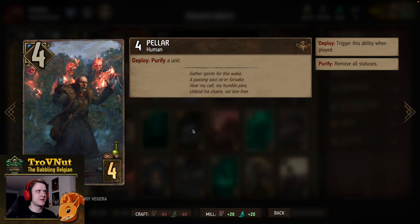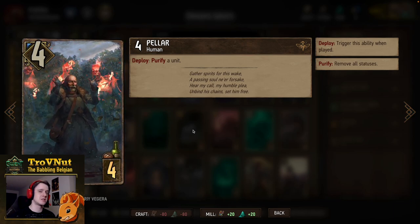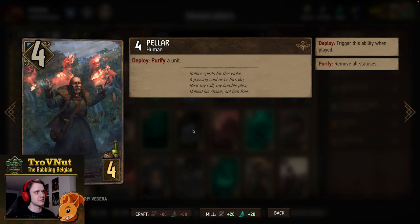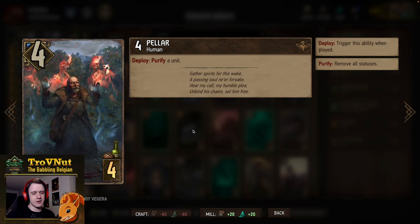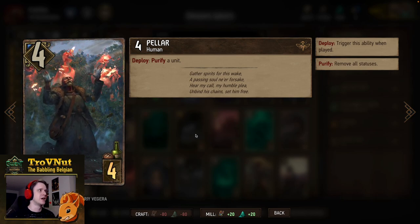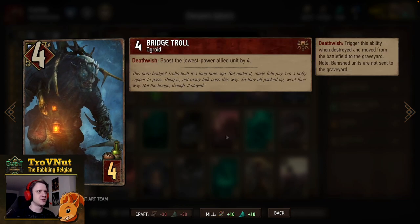Next up we have a single purify option — Battle for Power, four provisions. We have a special use case for this card: we'll be able to use it to purify Dagon in specific instances. Of course if that's not needed, you can also use it to purify any status effects you want to remove from one of your units.